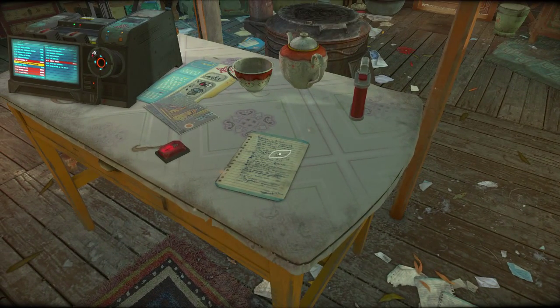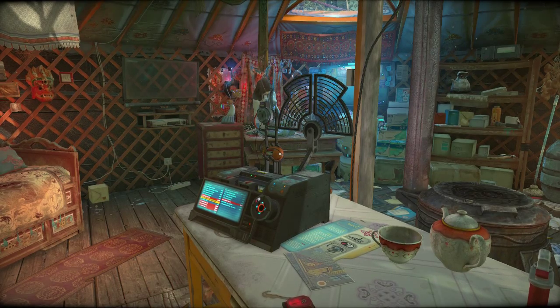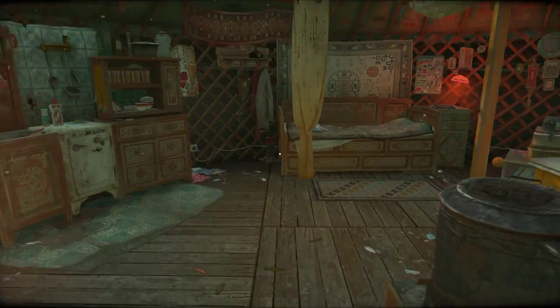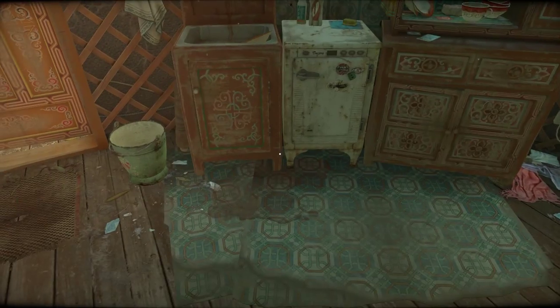My first task is to read the note: turn the salt jar to its place right of the pepper, and toss the body in the river. This is a sort of sci-fi world. Here is your robot companion, which you later will be doing stuff with. So the red pot - where was that? It was somewhere over here.